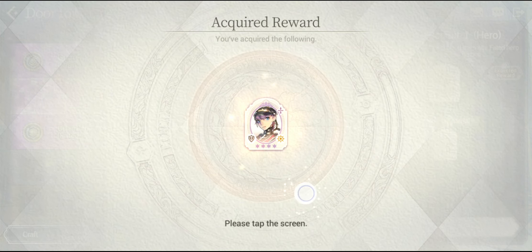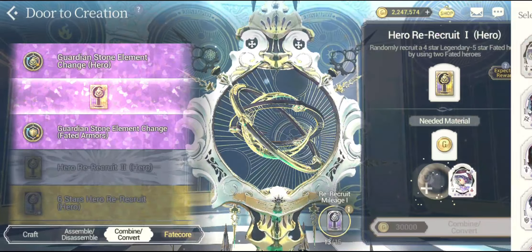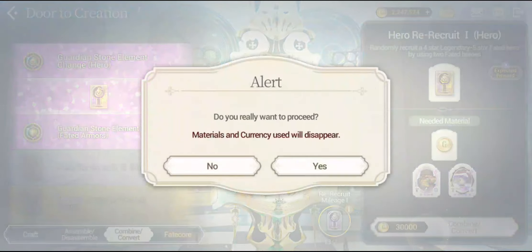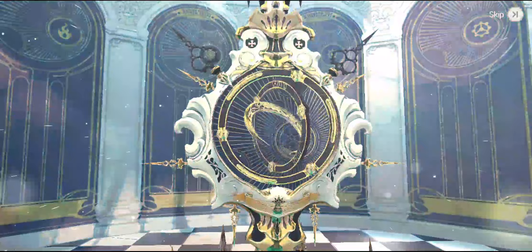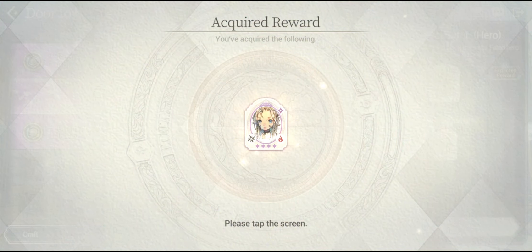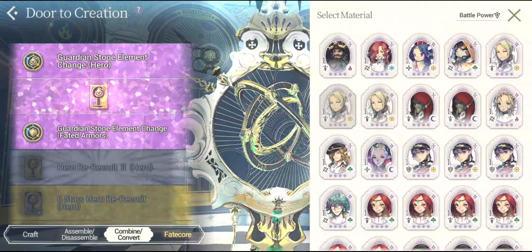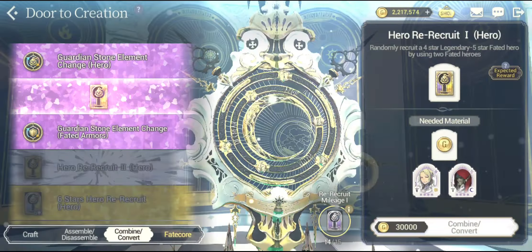Alright, I think I already have this one. Yes, I already do. So if you get another dupe of a character unit, that means you can pretty much reuse them in this combining section so that you have a good chance of getting other hero units.